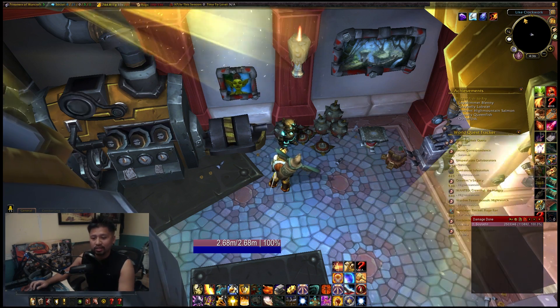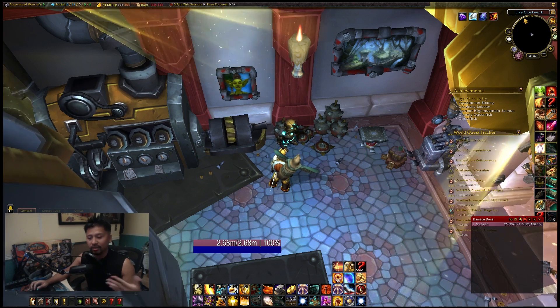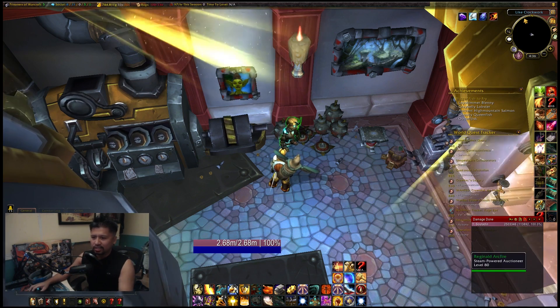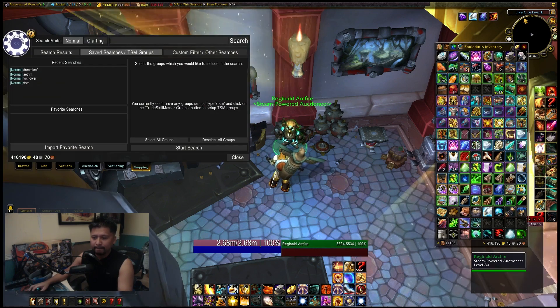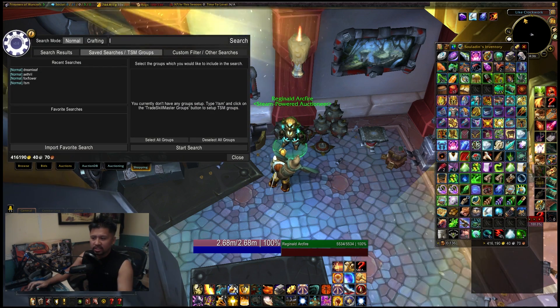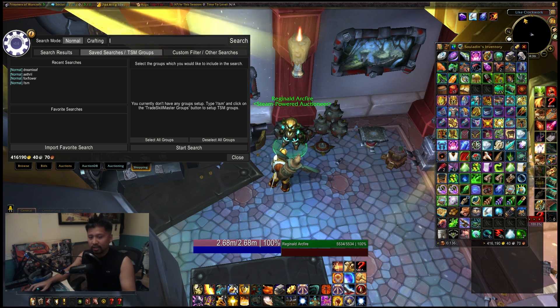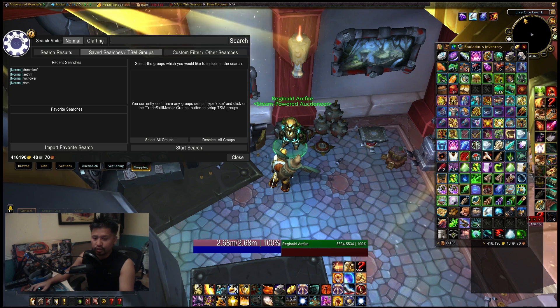The add-on I'm using today is TradeSkill Master. It's a big favorite add-on that I use for auctioning and a bunch of other stuff, but we'll stick to what we're trying to do today. The add-on specifically that you want, aside from TradeSkill Master, is the shopping module. Make sure you get those two things and you should be good to go.